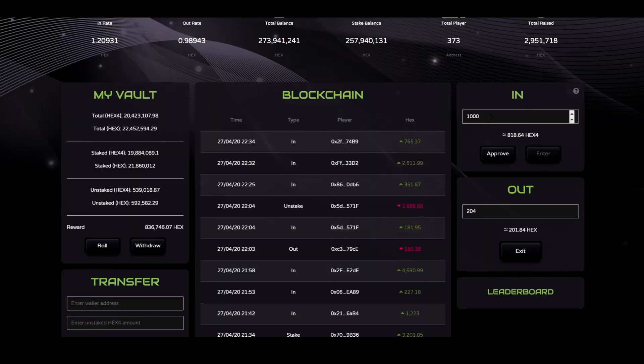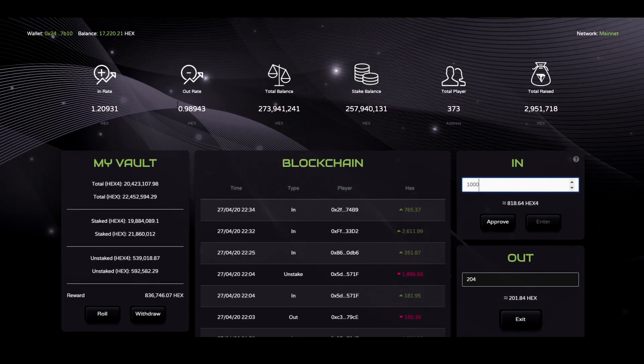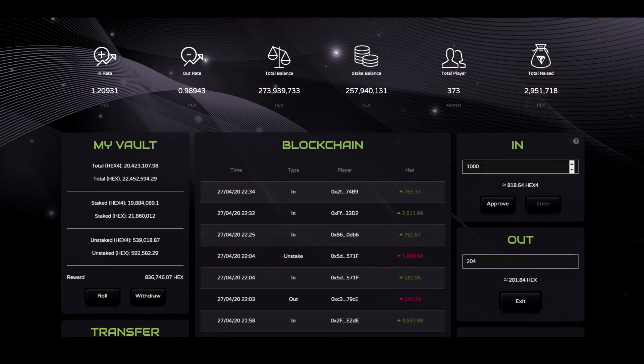For example, if I put 1,000 Hex into this contract, it will give me 818 Hex4 because of the end rate. As you can see here, I have 20.4 million Hex4 valued at 22.4 million Hex. When I put 1,000 Hex into this contract, 2% of it goes to push the price up and the other 6% goes to the rewards.